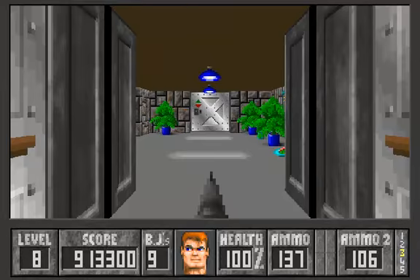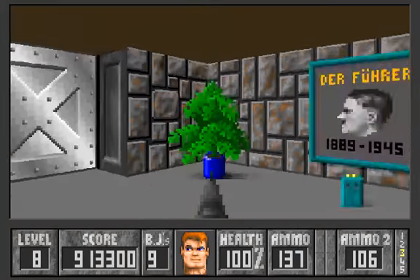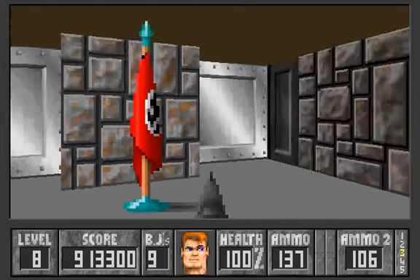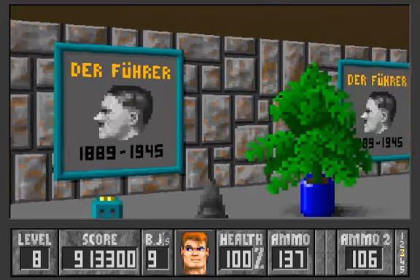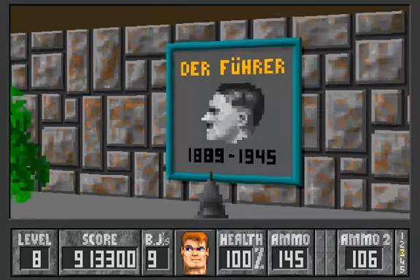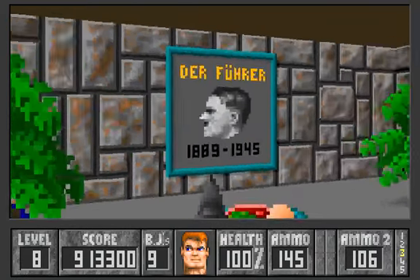We start off here — there's the exit but we don't have the elevator key so we can't go far. To get the elevator key we'll have to go through a maze of columns. There is a secret stash of ammunition behind this picture, and generally in this level, portraits of der Führer indicate a push wall.